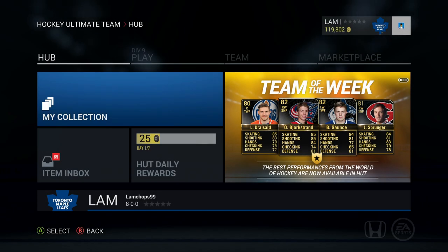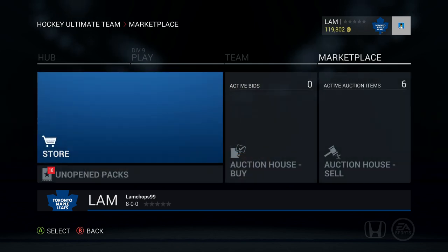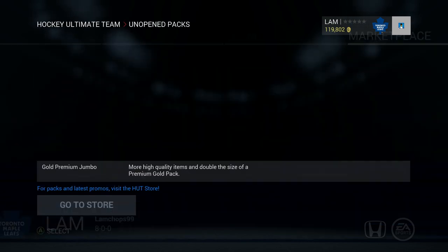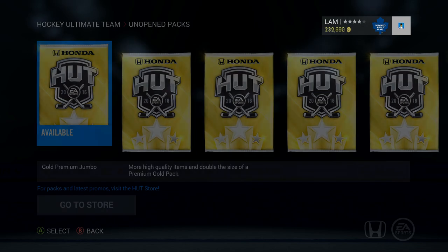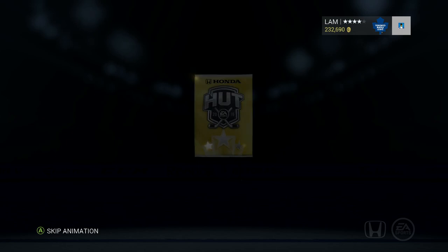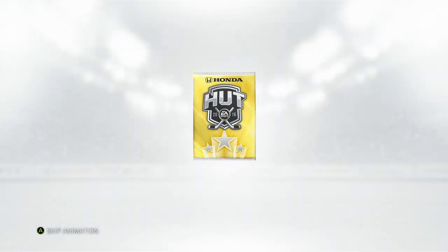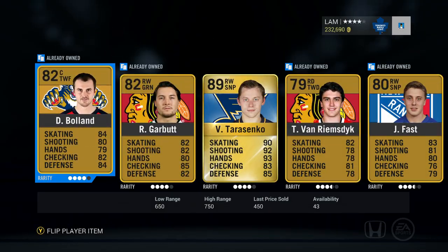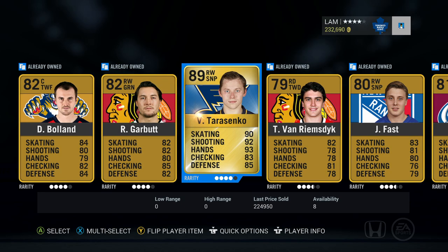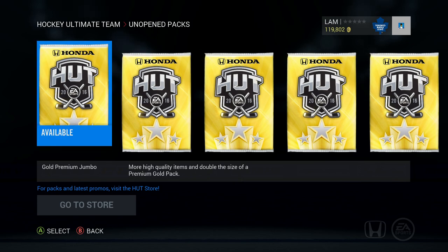Hey what's up guys, welcome back to another video. Today we're gonna be opening up some more premium gold jumbos. I got 10 unopened 17.5k packs so we're gonna run through them and see if we can pull anything good. Before that, I just want to show you a pull from yesterday — I pulled a Vladimir Tarasenko worth about 25k. That was a sick pull, so we're gonna hopefully duplicate that luck today and maybe pull another 89 plus player.